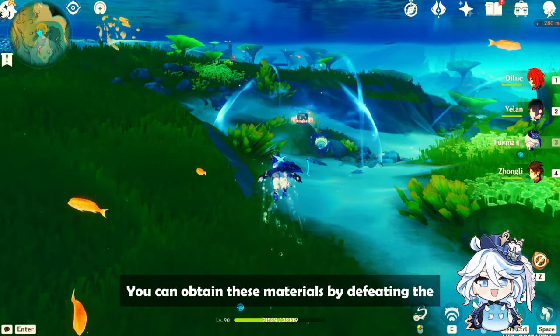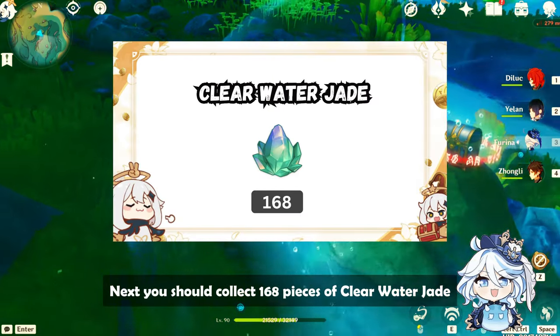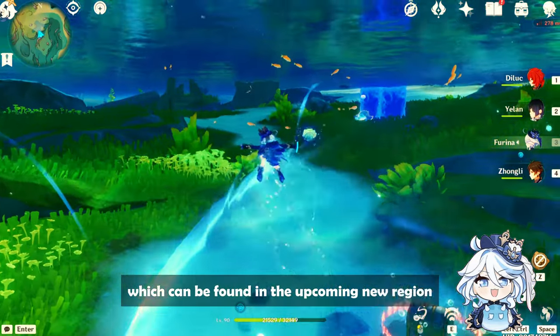You can obtain these materials by defeating the Anemo Hypostasis and the Sand Worm. You should also collect 168 pieces of Clear Water Jade, which can be found in the upcoming new region, Jinyu Vale.